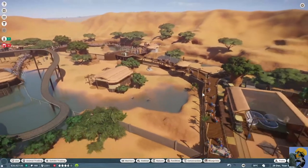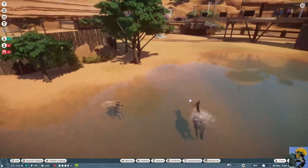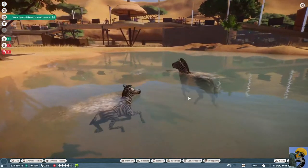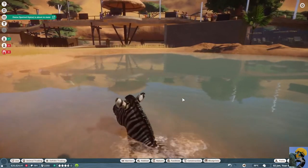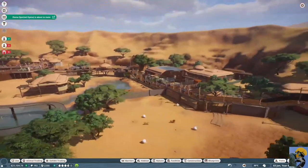Maybe these lions can breed at some point. These zebras swimming is unbelievably priceless — look at these guys! Yes! Have a ball. Why not? Cool off.